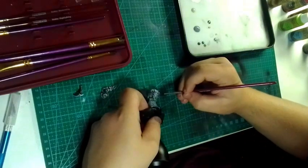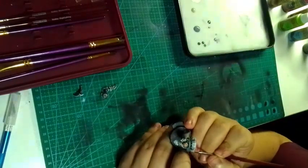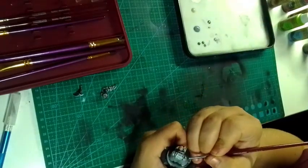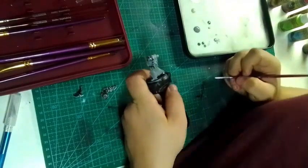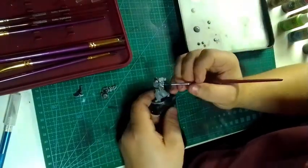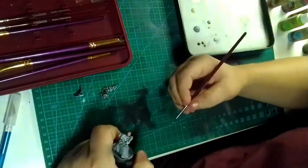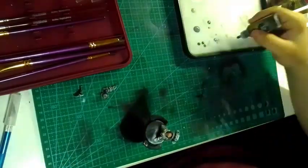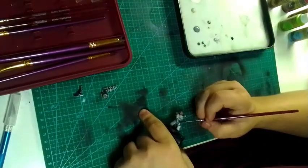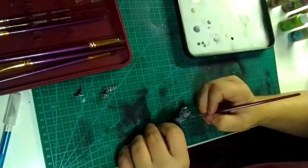I do have a tendency to move my hands off screen — I've got to get better at that, but at this current time I haven't gotten that completely right. Here you can see me painting all the metallic parts of the jetpack. I'm also painting his belt black.